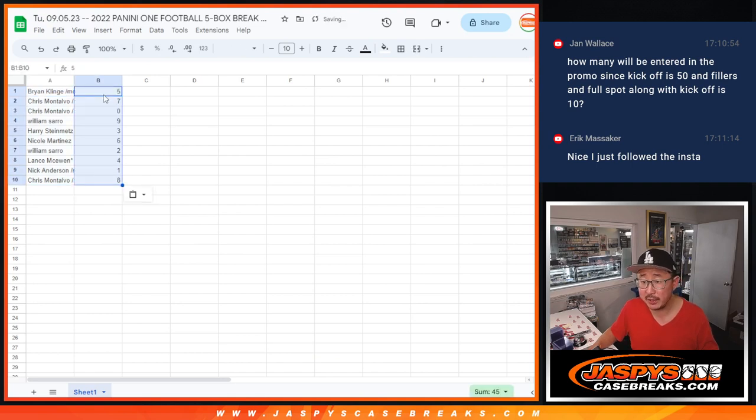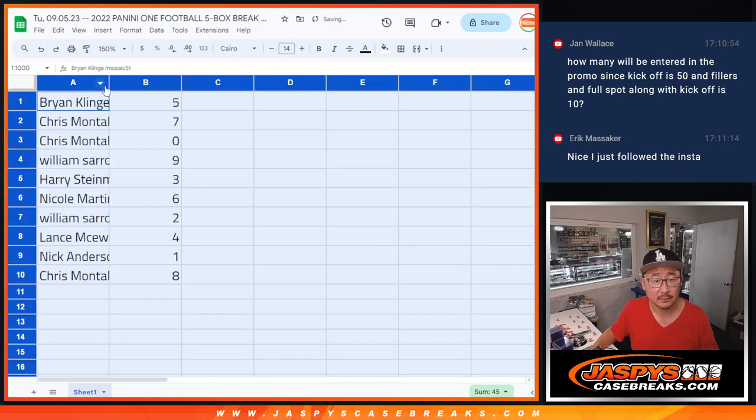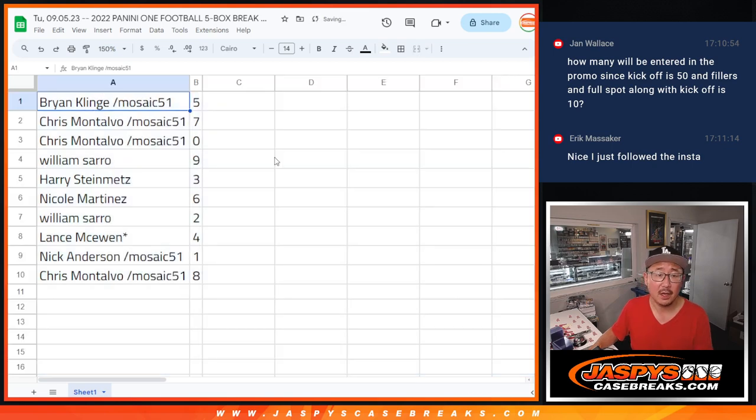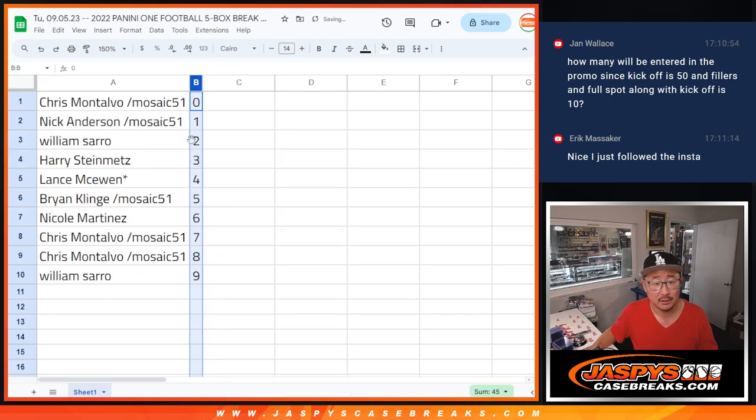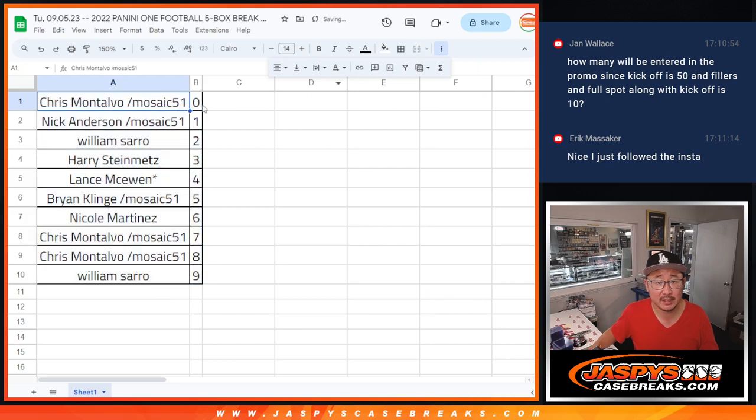Full spots for the kickoff mixer are $50, and the fillers for the kickoff mixer are just $10. Pretty easy. Brian with five, Chris with seven and zero, William with nine, Harry with three, Nicole with six, William with two, Lance with four, Nick with one, Chris with eight. We'll sort that numerically and pause the video for a bit to see if there's a number trade. It may happen, so stick around — we'll be right back.